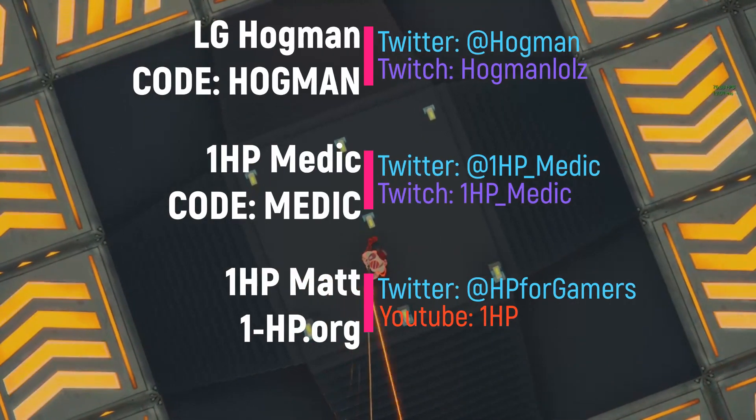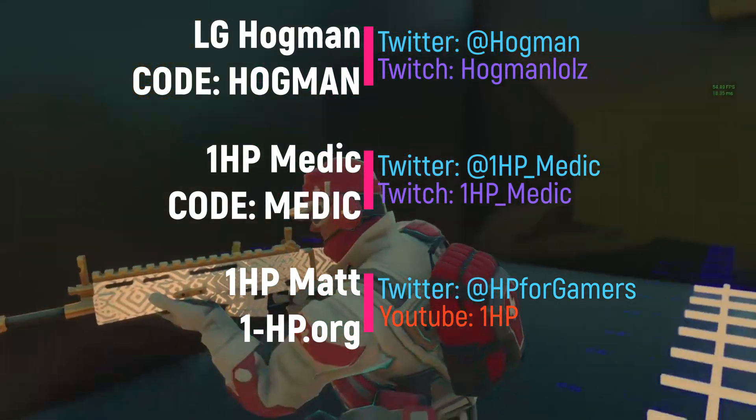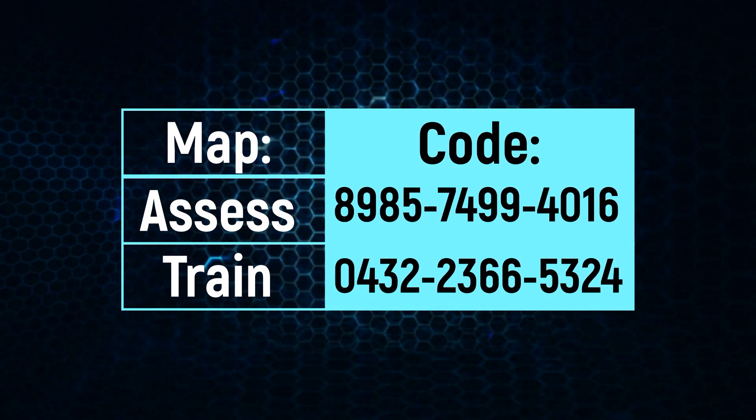We really hope you guys enjoyed this video and I look forward to seeing how people are progressing with their aim. Feel free to post your scores on Twitter and tag the 1HP team. If you're interested in learning more about how our brains learn to aim, check out the science behind this map in the video links below. If you're looking to train your aim using the map we designed with Hogman, the code will also be listed in the description. Thanks again for watching, make sure to like, comment, and subscribe!